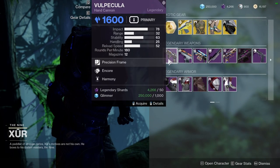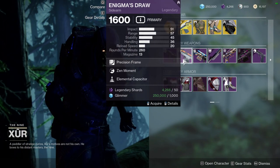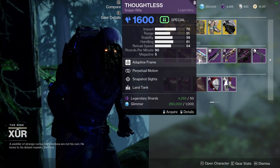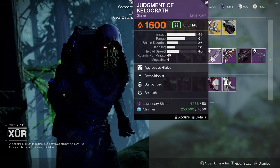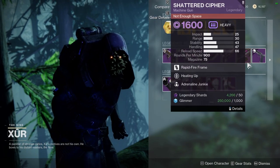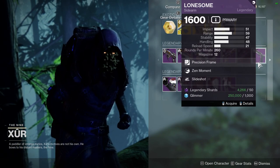For weapons Xur has a Pecula with Encore and Harmony — not my favorite — and also Zen Moment and Elemental Capacitor, which will probably be good for controller players. Dotless with Perpetual Motion and Snapshot Sights would be good for PvP. Judgment of Kelgaroth has Demolitionist and Surrounded, which is pretty dope. We also have Briggins Law, Shattered Cypher, and Lonesome with Zen Moment and Slideshot.